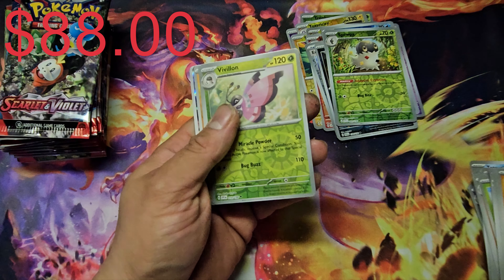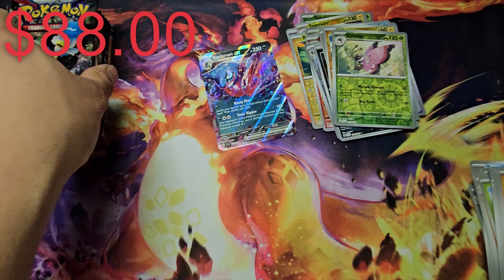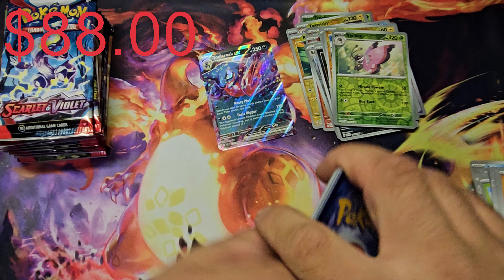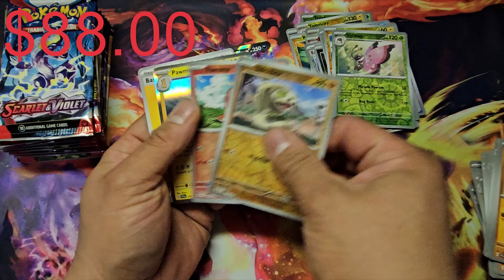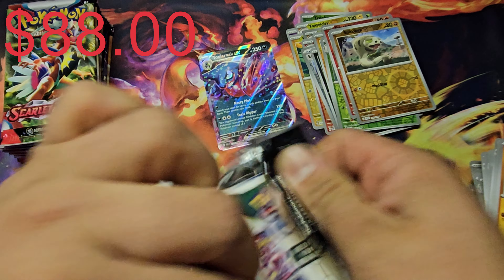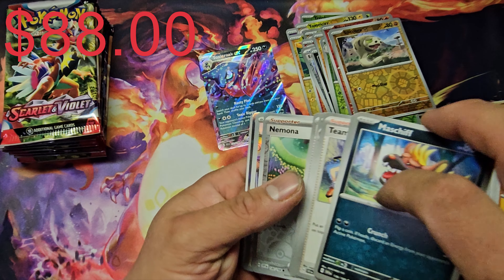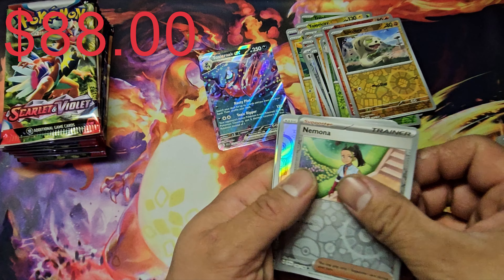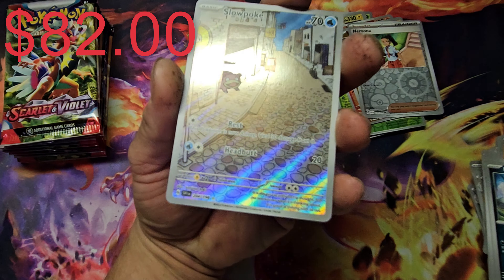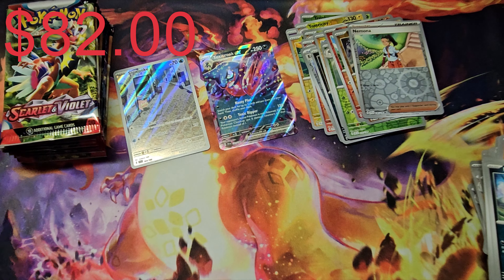Really nothing yet — oh, we got the Crobat EX! I think this is the last card I need on the dark side. I'm not sure, I'll have to check after this video. But other than that, the base set of 198 cards is almost done, and I haven't even opened 200 packs yet from this set. We got something — I think it's Kricketune. Oh, we got a Slowpoke! I do not have this yet — that is a nice addition to the binder. And a holographic Professor's Research.